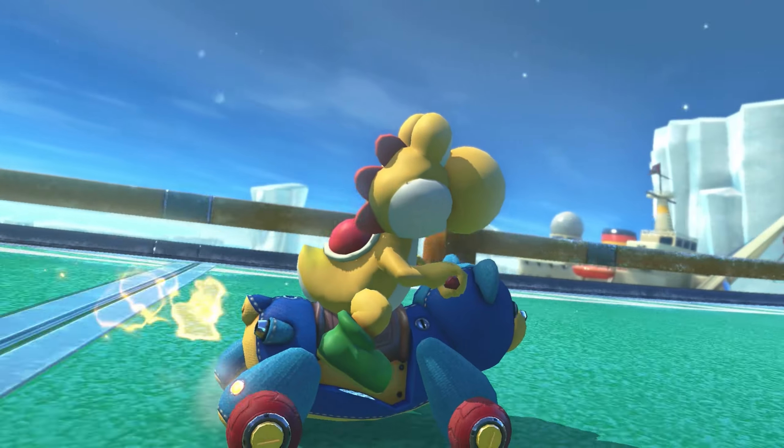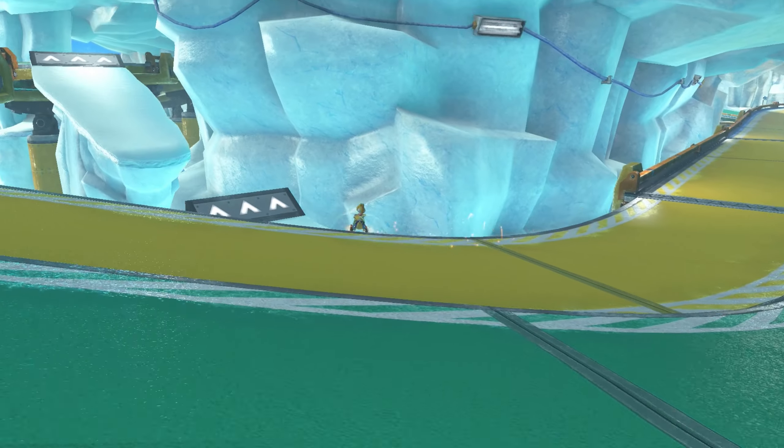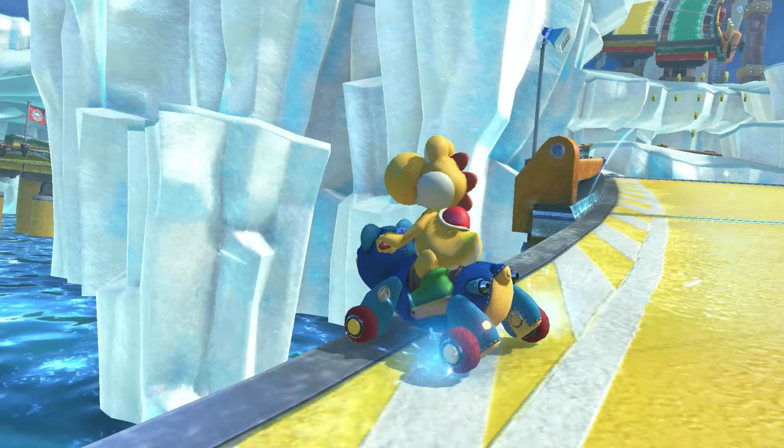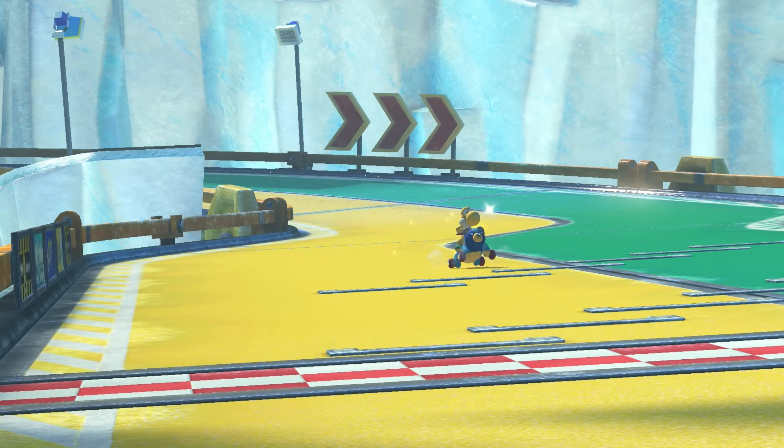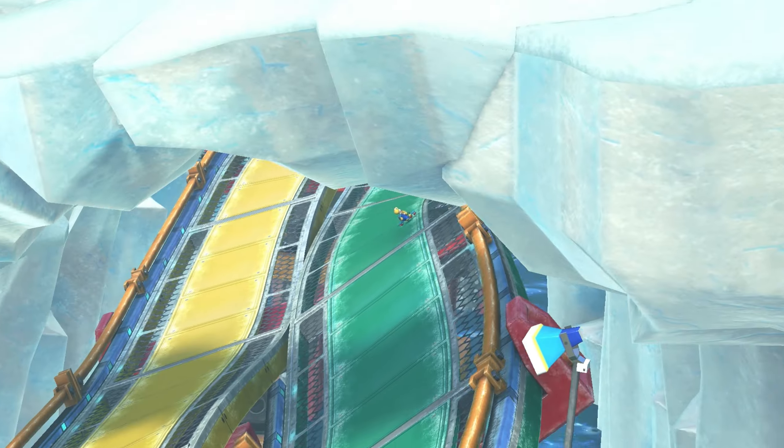Ice Ice Outpost. This is another one of those majorly overrated tracks in my opinion. It has three shroomless shortcuts, which could be a great thing, but they're all insanely risky in online mode and barely rewarding even when you do them. This is also one of the lamest designs in the entire game. E tier.